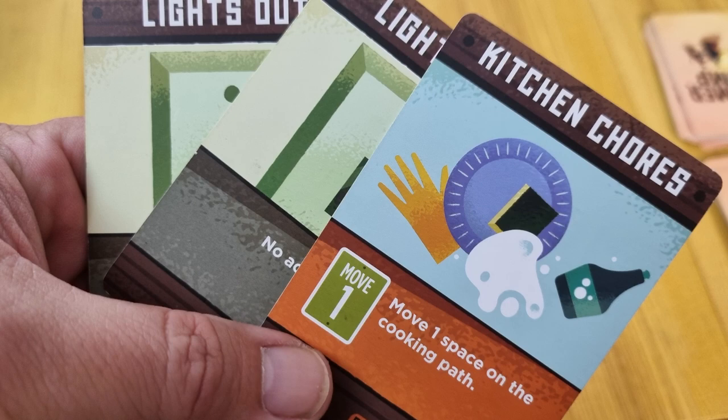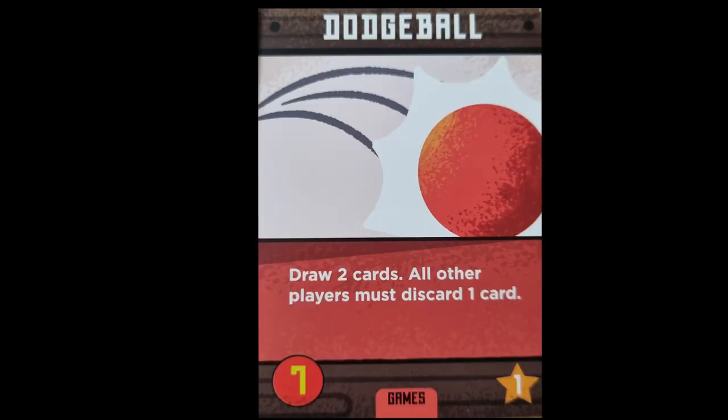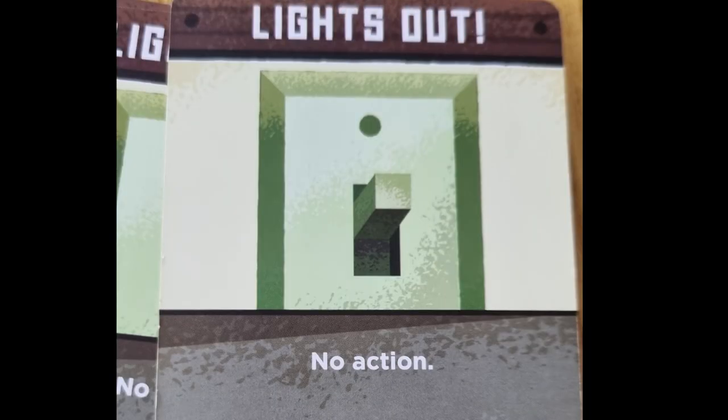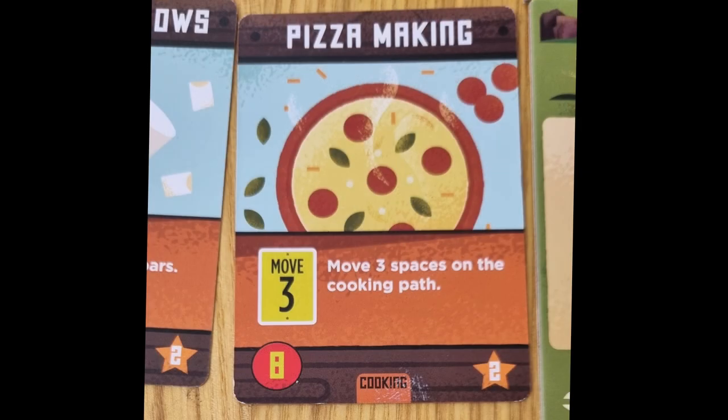Before we get into the gameplay, let's look at the cards in the game and how they work. Here is the name of the card and a picture. If the card has an action associated with it, it will be listed here. Here is the purchase value of the card, or how much it costs to buy. Cost is referred to as energy. Energy is acquired from snack tokens, s'mores, and lights out cards. Plus, any card can be used as one energy instead of using it for its actual purpose. Here is the value of the card in victory points if it is in your possession at the end of the game, and this is what deck the card belongs to.